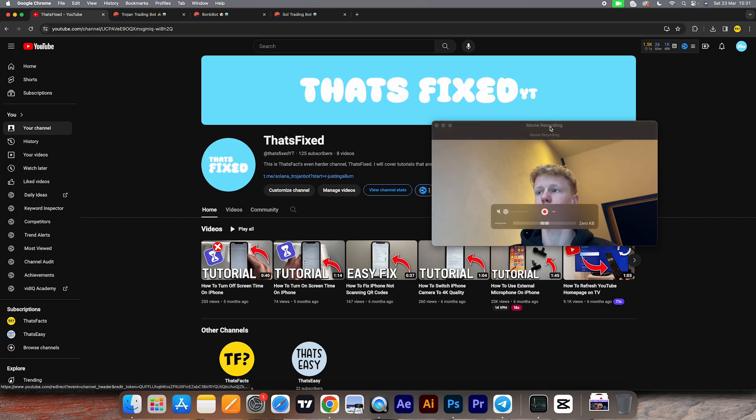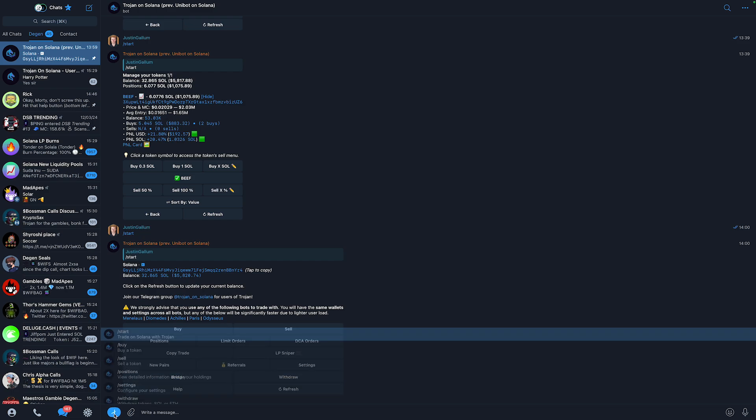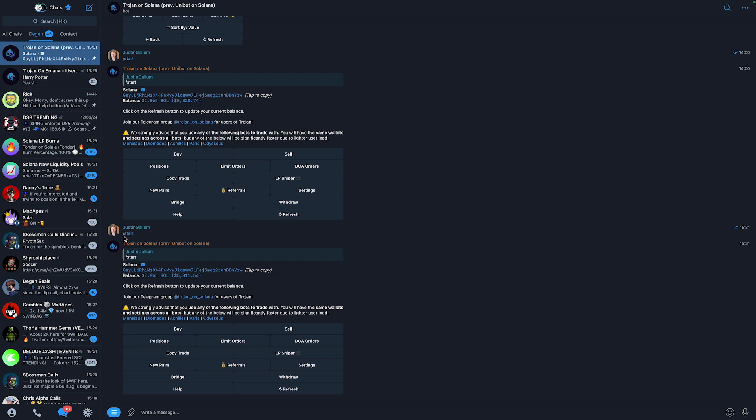Once you click the first link in the description it will bring you to Telegram and start up the bot. For you it will look a lot different — it will probably say 'Start' and 'No messages.' All you need to do is click on Start. Every time you start a new bot it will say start and automatically type it for you. If it did not, just type slash start.